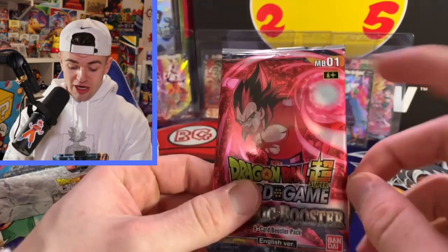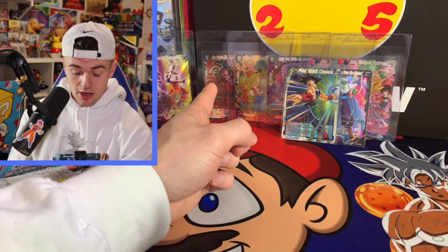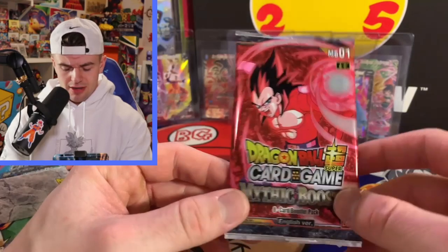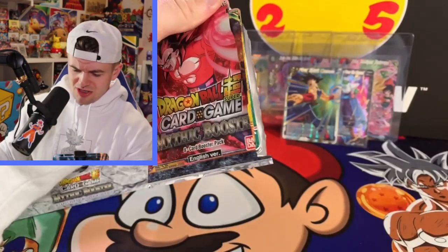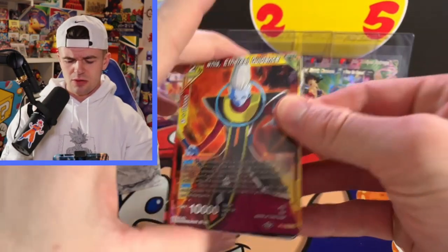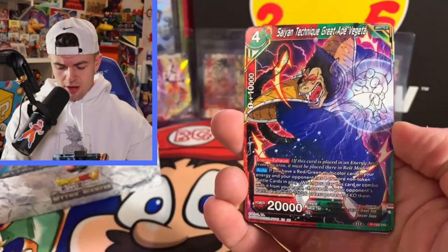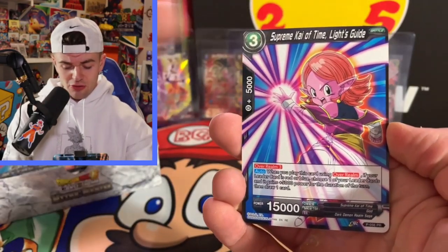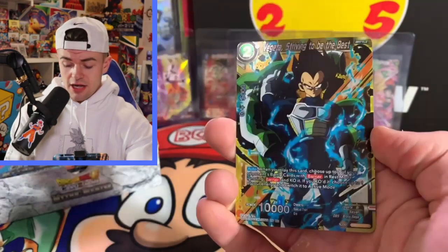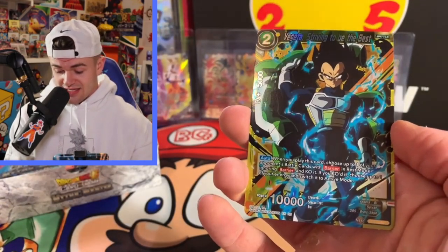Every pack has a foil — the reason I want this SCR so bad is because it would go so good with the SS4 Goku SCR from Cross Worlds. Those two together would look so good — they're such similar style SCRs, that's why I want the Vegeta one so much. Vegeta Striving to Be the Best — that's a nice card right there, I'm taking that.